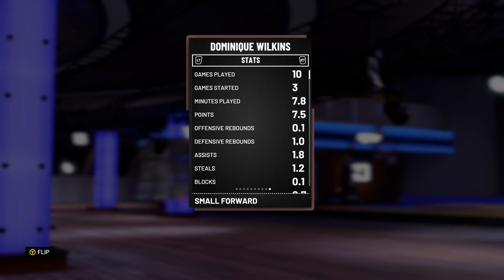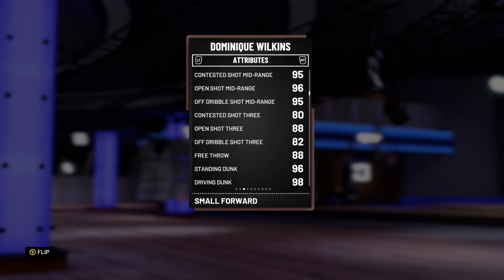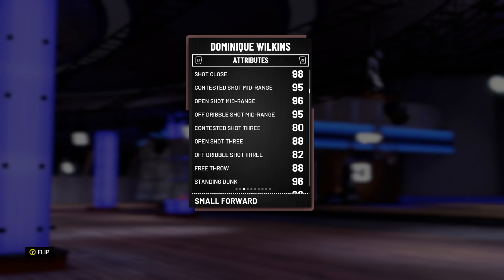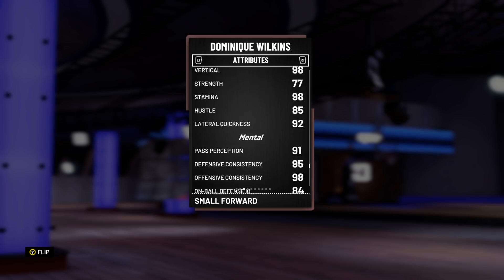Dominique is just Dominique — one of the best cards in the game. Attacks the basket really, really well. I did put good shooting badges on him as well, this card has really good shooting stats. He also has a cheesy park release so he can shoot the ball really well.